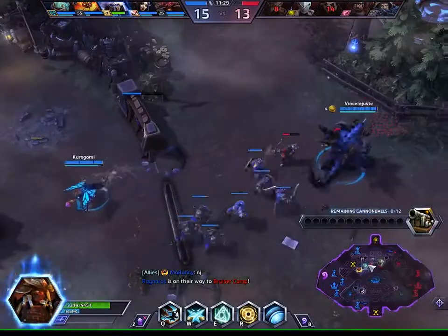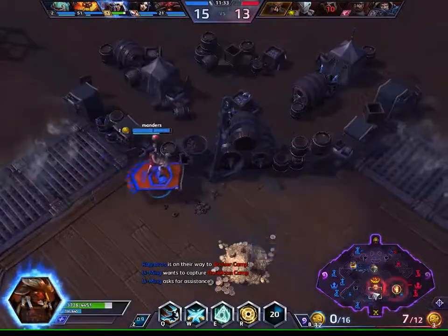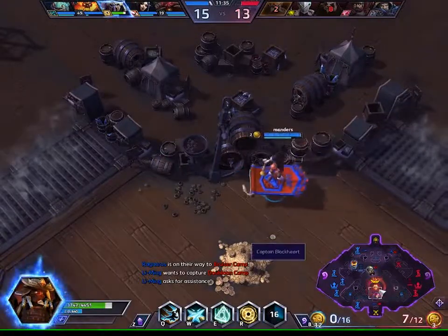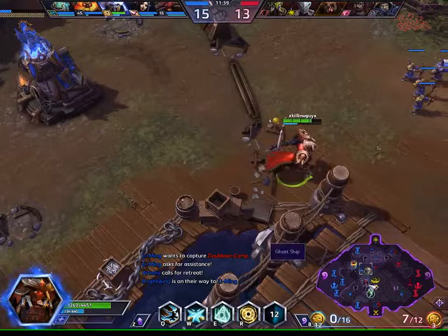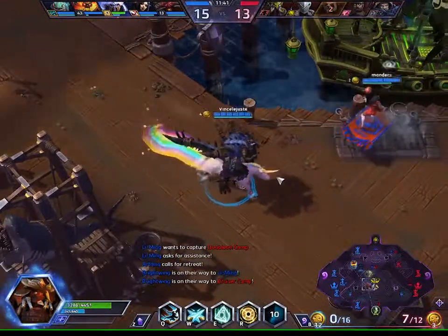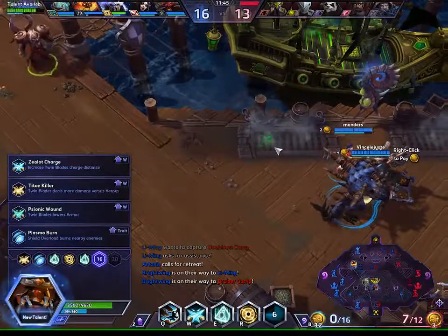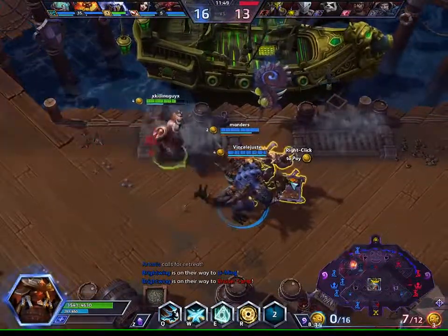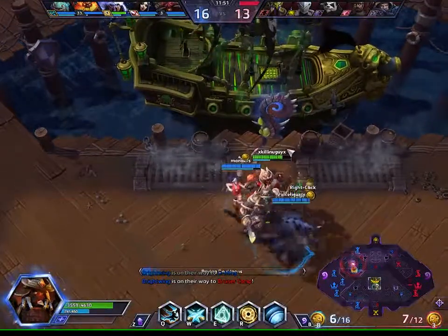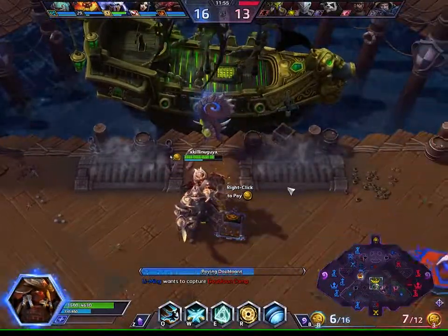We have four coins, eight coins, ten, twelve — still not enough to turn in. Let's make sure Li Ming makes it out. I'm going to take the talent that lowers armor via Twin Blades — when we swap someone in we turn around and hit them with Twin Blades, lowering their armor by 25% so they take more damage from everyone and get blown up quickly.